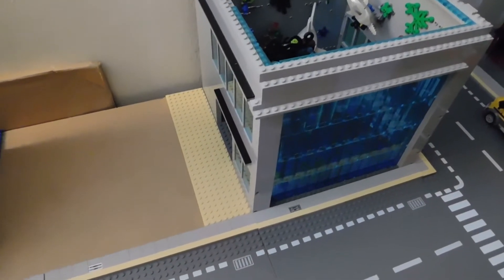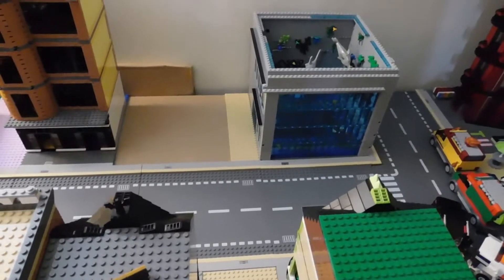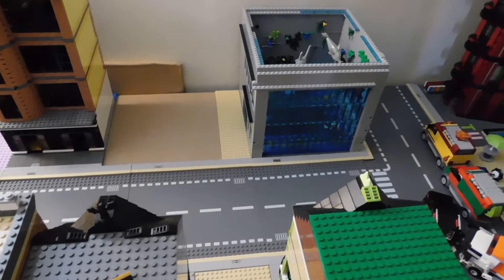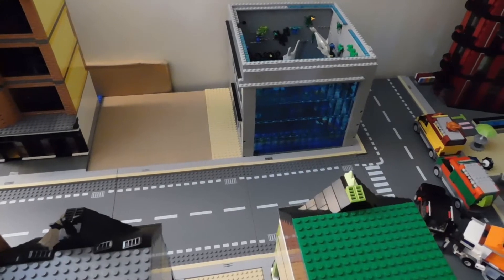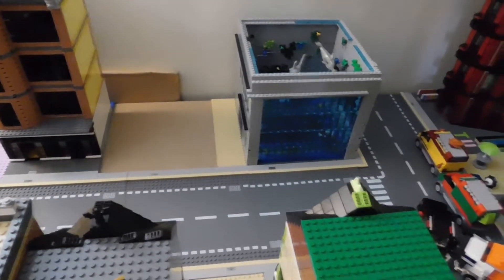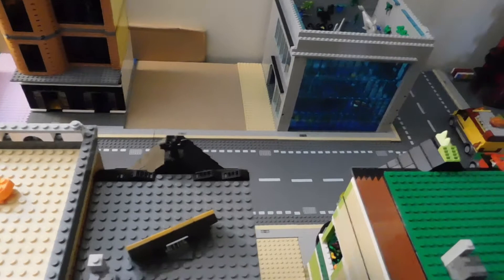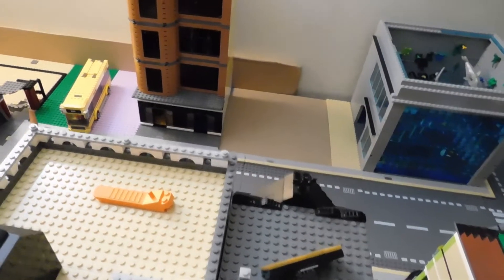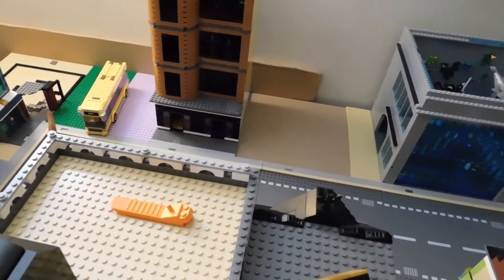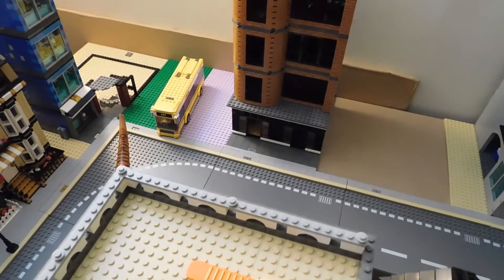I put the aquarium in just because I wanted something in that space while I'm working on the building that's going there. I've actually started construction of it but I'm running out of pieces — that always happens. So once I get to a point where I like it I'll put something there, but I feel like it just needed a placeholder for now. I had the full Nemo set, but when I was moving it I dropped it, so only the aquarium tank stayed the same — everything else broke.